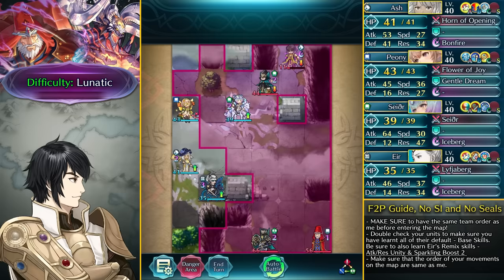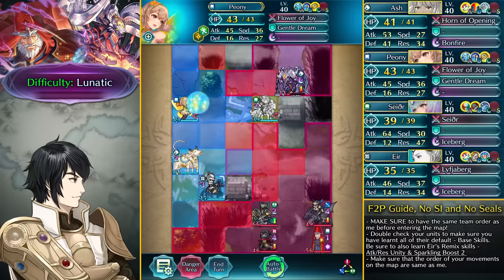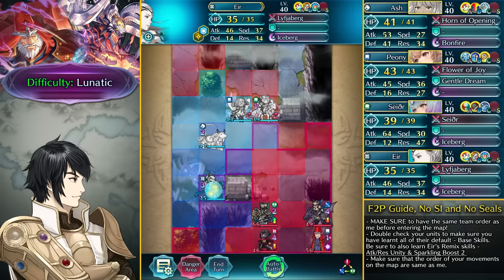We don't really need Ash to do anything here and we can just take out this green mage and clear the way. Here comes Formortis — we can take out this Lance Flyer and also take out Formortis at the same time since he's at very low HP. Then we move up with Ash and have Eir all the way on the left side.